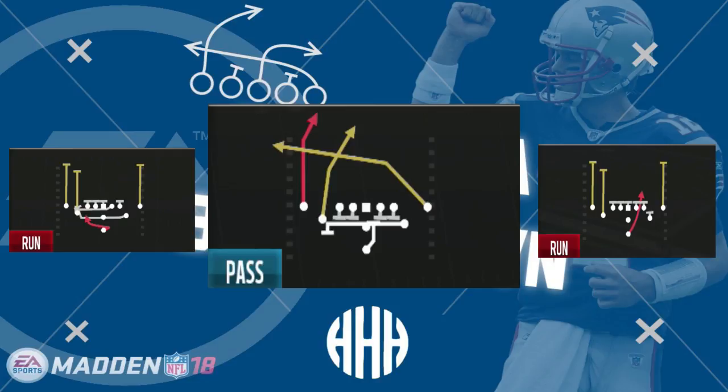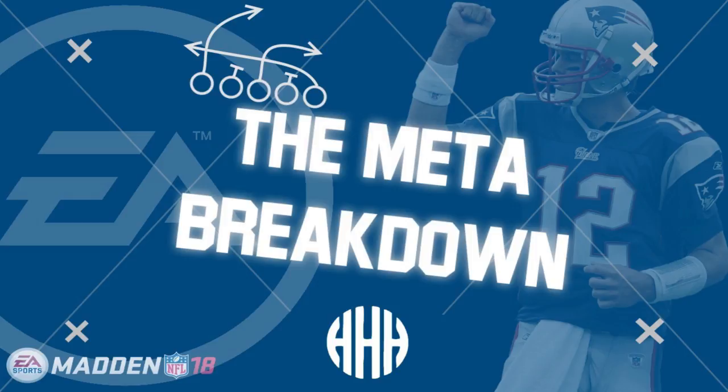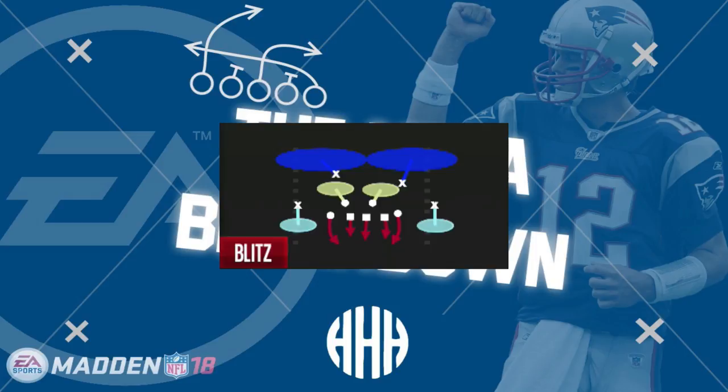Defensively, you see a lot of 3-4. The 3-4 under OLB Strike Two is notable - Tweeze ran it at the Madden Classic where you get a really good pass rush off the edge, and then he put his middle linebacker in a deep blue, so it kind of becomes a cover-three shell but you still have your two deep half safeties out there, and then you just roam the middle.